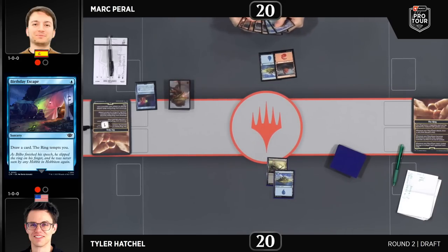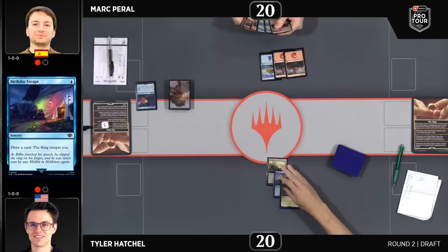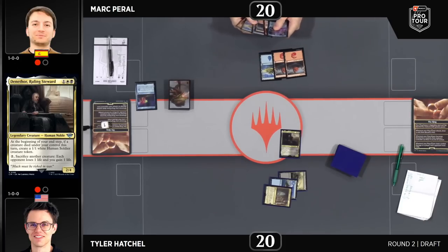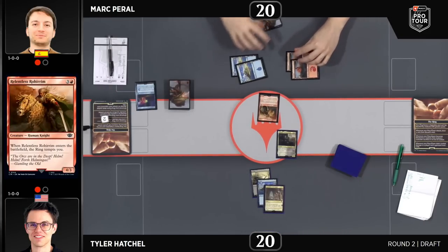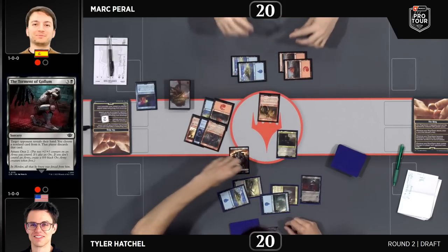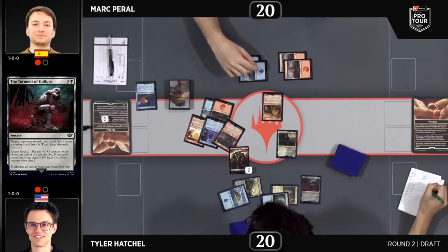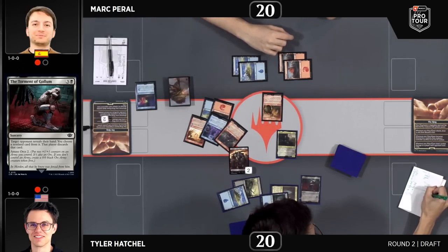These are just much different drafts than when you're playing on Arena or at your local shop. These players all know exactly what's important, and these matchups and matches end up being very difficult. Denethor now off the Great Hall of the Citadel — that's the opening play for Hatchell. We've already seen Peral play a Birthday Escape. We see now the star of the show from last game: the Relentless Rohirrim. If all's even, it's hard to get a 3-0 anyway — it's like 12.5%. But you're sitting down and playing against the greatest Magic the Gathering players in the world.